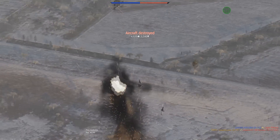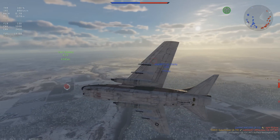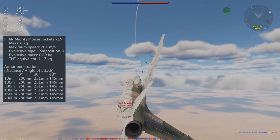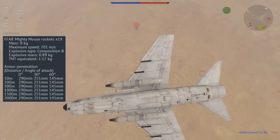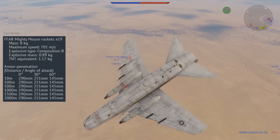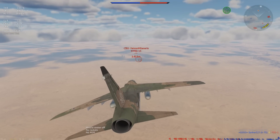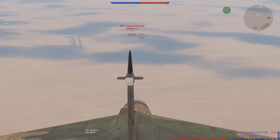The Corsair also gets access to the American Mighty Mouse unguided rockets. You can use your ballistic computer to aim these, but they are very inaccurate and are most effective when firing large salvos to saturate an enemy target. The rockets themselves have 290mm of penetration and travel at 701m/s, making them relatively easy to aim compared to some other rockets in the game.